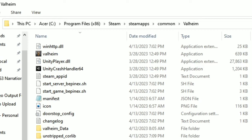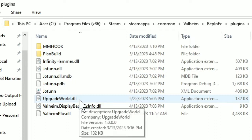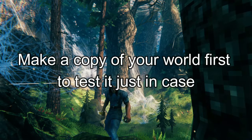All you need to do is install BepInEx, and here you're going to paste the Valheim Upgrade World DLL. This is the only file in the mod. Then go to the area.